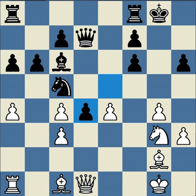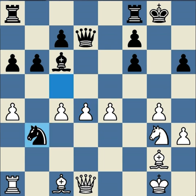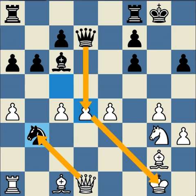Black plays e takes d4, white plays c takes d4, and black plays knight b3. This is a nice-looking move. The idea — black thinks — is if white captures, black will check on d4 and pick up the rook.